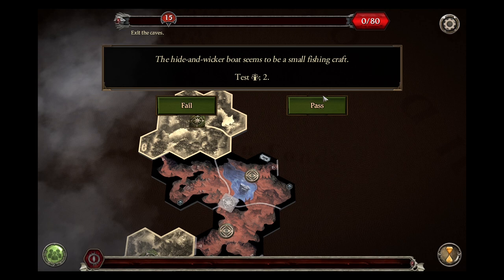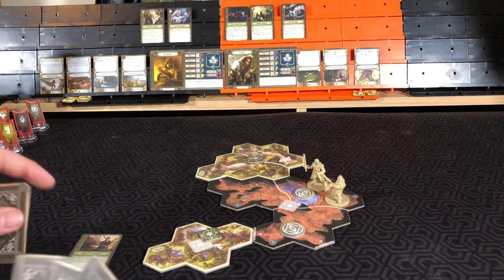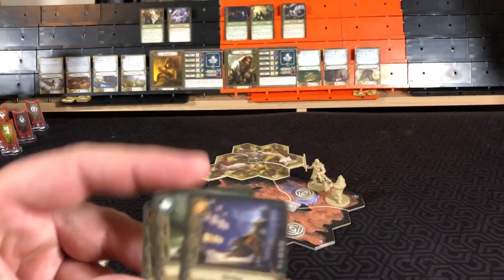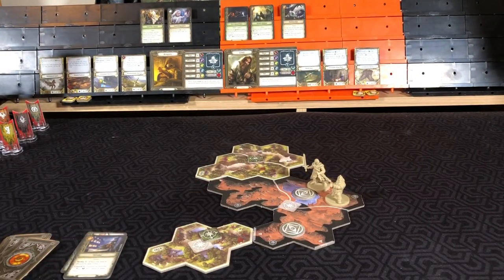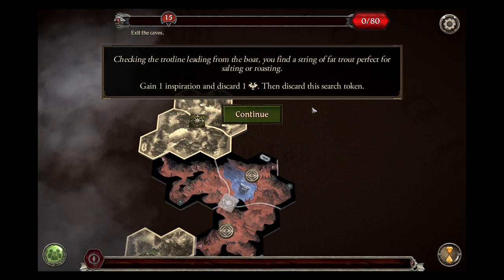The hide-and-wicker boat seems to be a small fishing craft. Testing wisdom — so that will be four cards. Two successes, which is enough to pass. Checking the trout line leading from the boat, you find a string of fat trout perfect for salting or roasting. Get an inspiration. Discard a fear. Then discard the search token. We found some food.